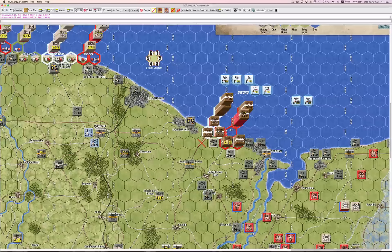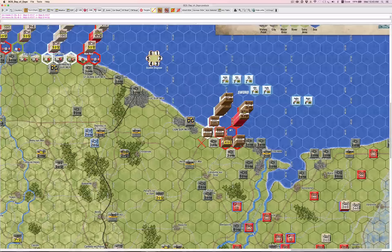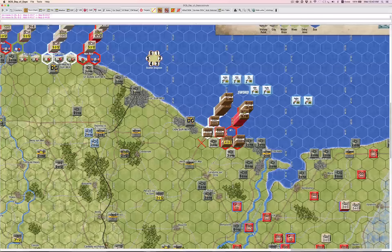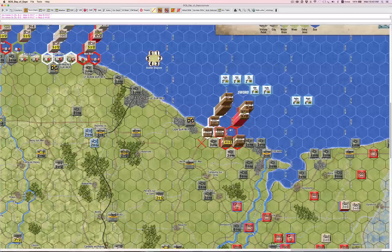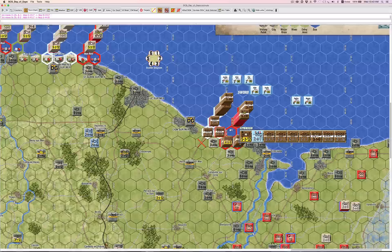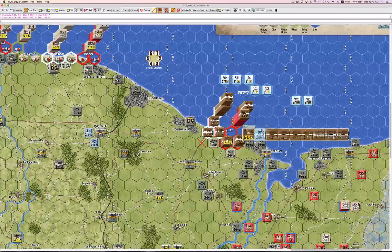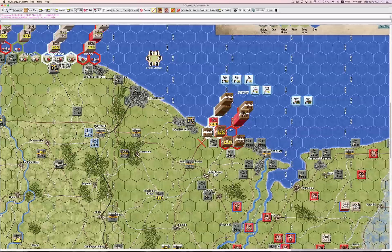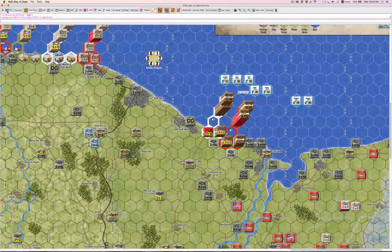It looks like I did sort of okay — I'm not eliminated, so he'll have to stop, but he's going to definitely eliminate both of those emplacements the first turn. You can see here beaches allow overstacking; there are huge stacks here, and when you play with real counters, it's a bit of a pain. In Vassal it doesn't matter at all. They'll all get to attack, but they're all pretty much going to be DG unless there are some really bad dice.